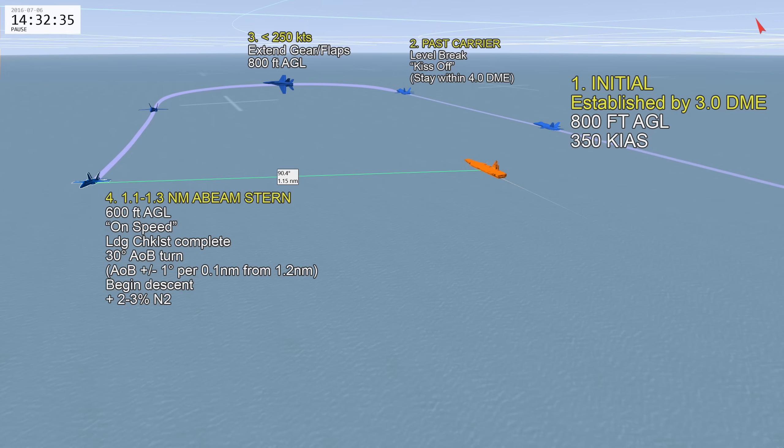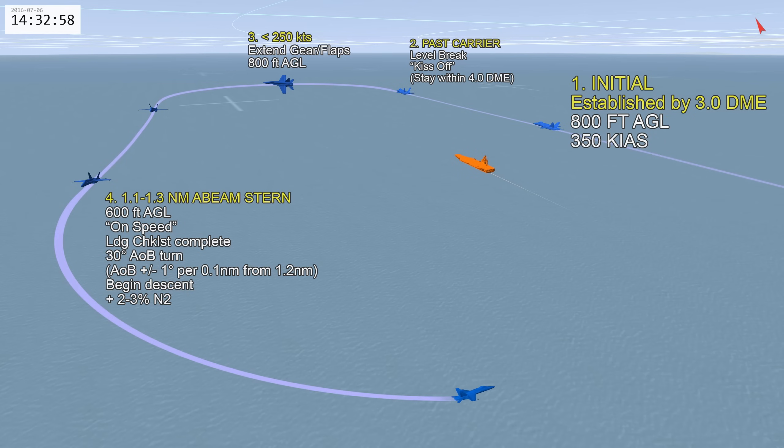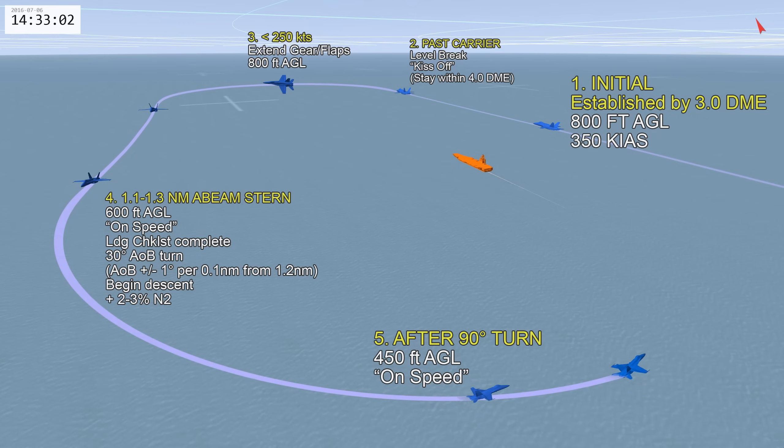You'll be at 600 feet, on-speed AOA, with landing checks completed. When you begin the final turn, use 30 degrees angle of bank, adjusting plus or minus 1 degree for every 0.1 nautical miles away from 1.2 miles — increase bank if closer, decrease if further. As you initiate the turn, you'll lose some altitude, so increase throttle by about 2-3%. By the halfway point, you should be no lower than 450 feet AGL, still maintaining on-speed AOA.